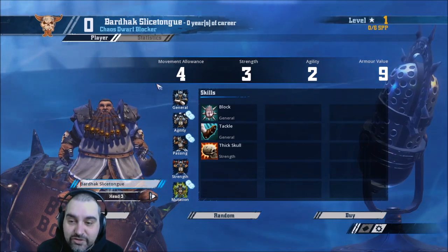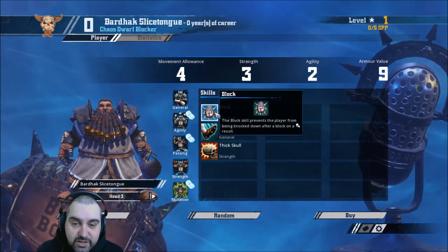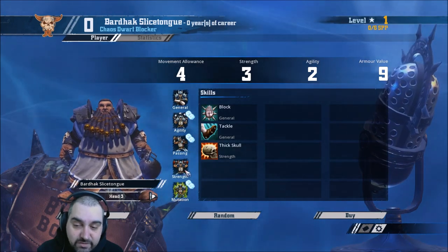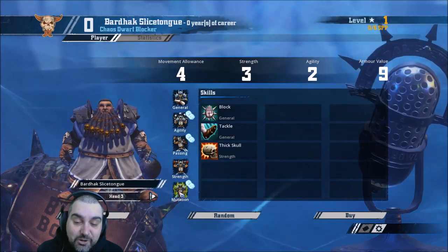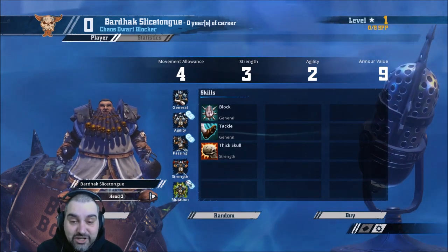Now, the core of the team — the Chaos Dwarf Blockers. 4-3-2-9. They're exactly the same as a Longbeard: 70k, Block, Tackle, Fend, General and Strength access. The only thing is, compared to a Longbeard, there are only six of them — which is a disadvantage — but they can get Mutations on doubles. They're not really getting a lot of value out of Tentacles or anything, but they get Claw, which is all you need.